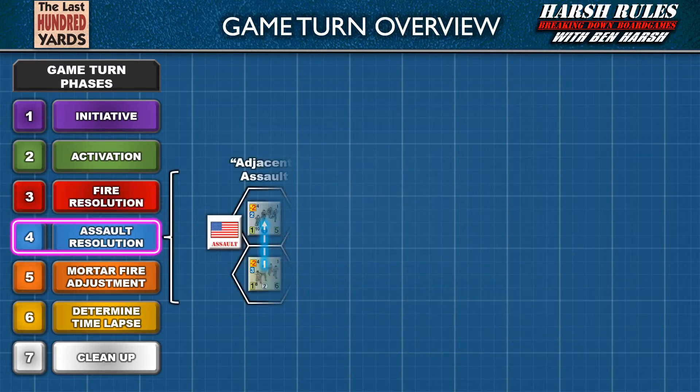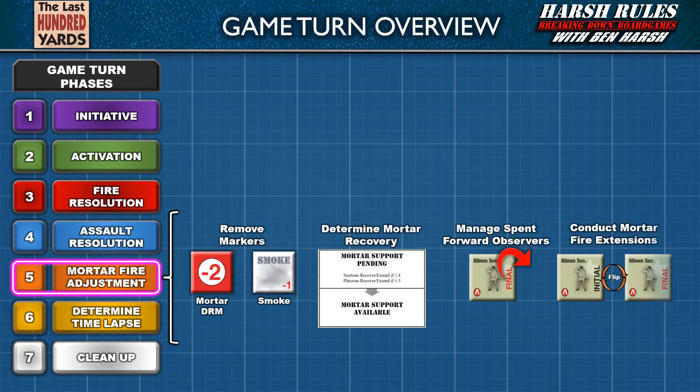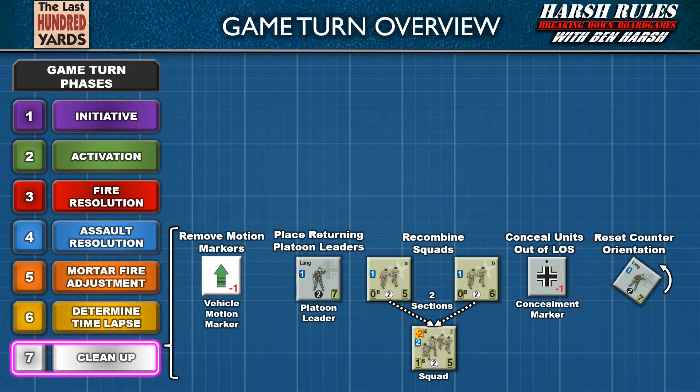Units tagged with green small arms fire, gold anti-tank fire, and red mortar fire die roll modifier markers are resolved in the fire resolution phase. The outcome of opposing units inhabiting the same hex in close quarters combat are decided in the assault resolution phase. The final three phases close out the game turn: mortar fire markers, mortar recovery, forward observer status, and fire extensions are handled in the mortar fire adjustment phase. Game time spent in the turn is recorded in the determined time lapse phase. Finally, markers are adjusted, squad configuration and leader replacements are managed, and victory conditions are checked in the cleanup phase.